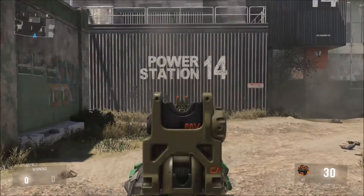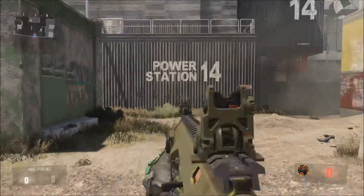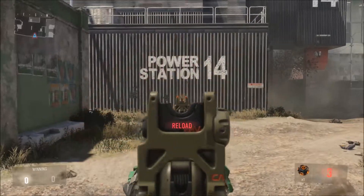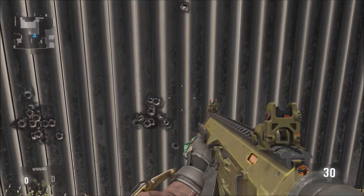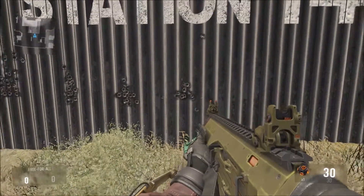Moving on to the ARX-180, the burst fire weapon. As you can see, it looks virtually recoilless — only the iron sights are kicking. And as we look at the wall, the shots are really close together, even closer than the AK-12s were. That's really interesting.